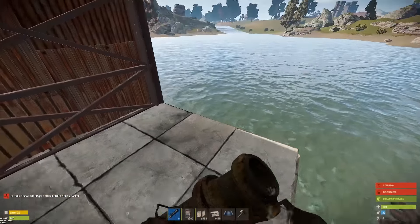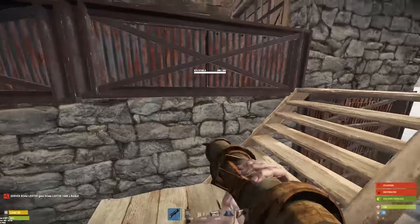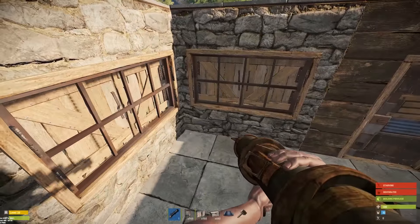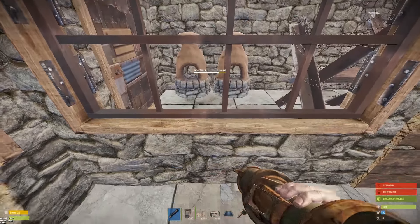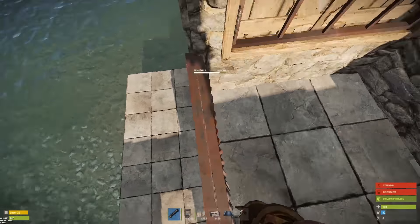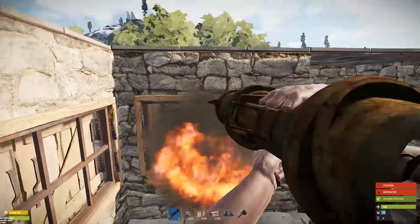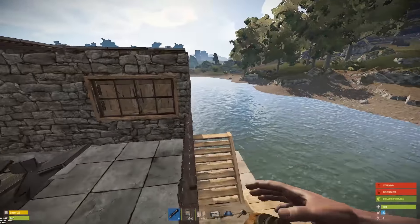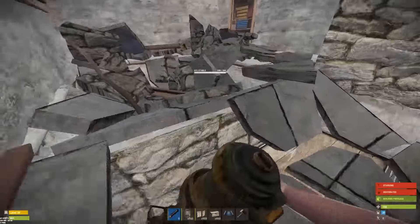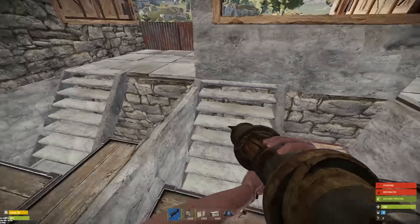That's pretty much the base. Real quick, I wanted to talk about raiding this base — it is possible to use this as a main base, maybe for a solo player since it's pretty small. But if you sacrifice someone to open up this window and rocket it straight in, see what happens. This gives us access to both of these loot rooms. So if you plan on using this as a base, not just a trap house, I'll show you an option here.